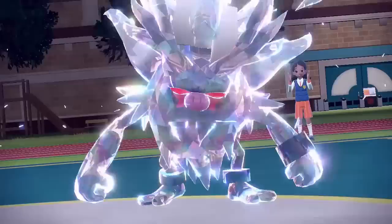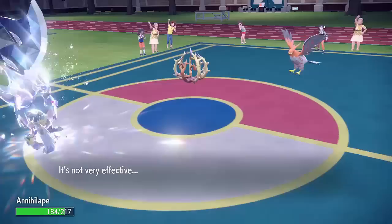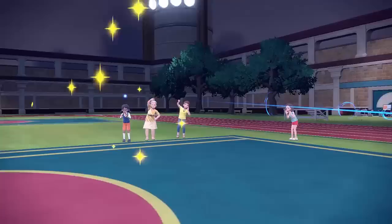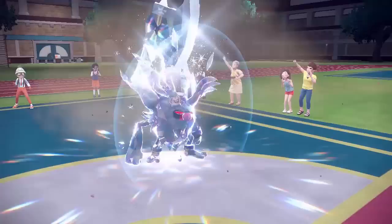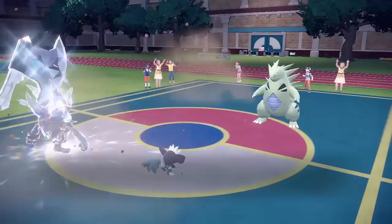I Terastalize with my Annihilape thinking Talonflame will go for Brave Bird into that slot — and it does, at minus one attack. It really doesn't do too much damage to my Annihilape, which is great. Bramblegast goes for Phantom Force into the Grafaii slot, which is really nice because Grafaii is Normal type and immune to Ghost type moves. They were probably trying to get around my Toadscrawl's Protect with the Phantom Force. They send out Tyranitar, which sets up sand. Steel type Annihilape ignores sand damage. I protect with my Annihilape in case they go for Phantom Force into that slot — I don't want to take both Phantom Force and an attack from Tyranitar.